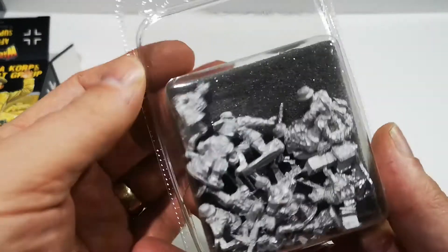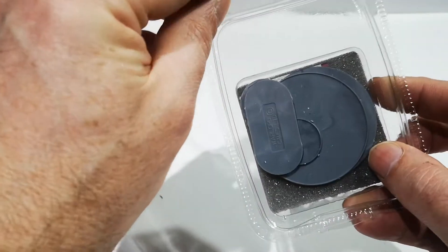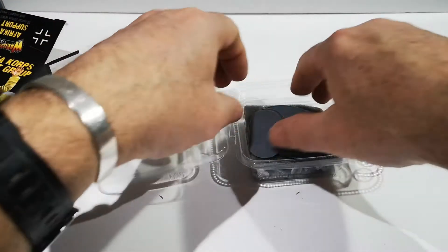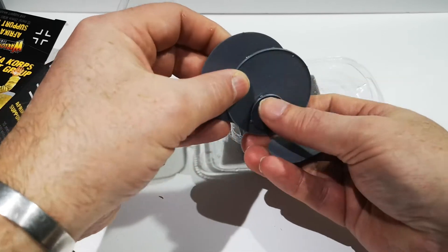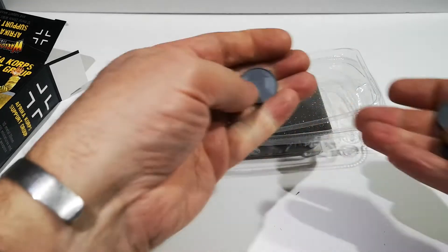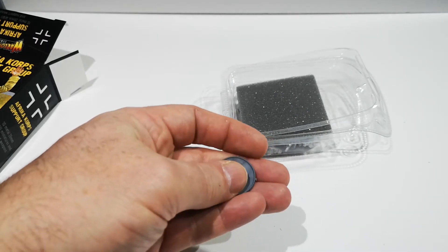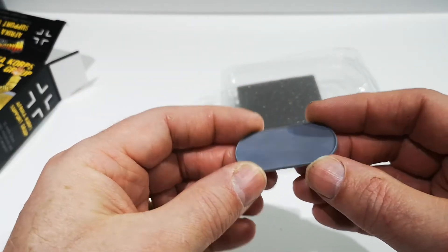So, one blister pack containing all the bits and pieces. I was going to say no packing card as you normally get, so thank you Stuart. Let's have a look inside the blister pack. There's another card from Stuart. Two 60mm bases, and I think there were three or four 25mm bases and a 1.4mm guy line down.